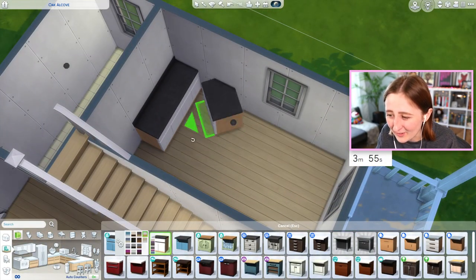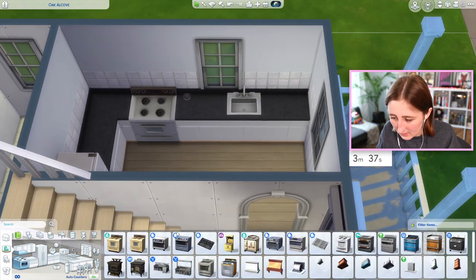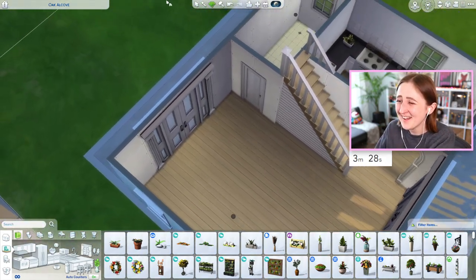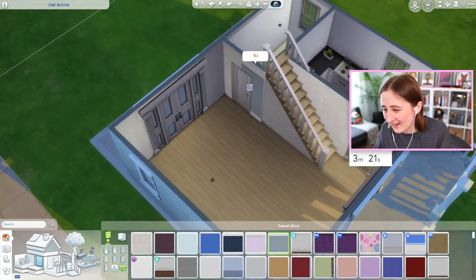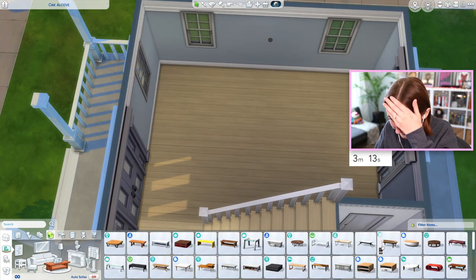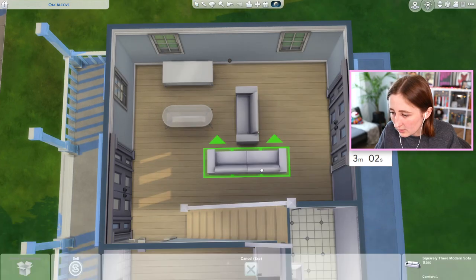Why did I pick that color counter? It's too late to change it as well. With a challenge like this, there's no time for adjustments — what's done is done. I need a kitchen sink, I need a microwave, maybe a plant. It's so unbelievably ugly. It's almost like I didn't try. I feel like if you looked at this you'd be like, she was pretending to try — but I am trying, it's just hard. I need a coffee table, I need a couch.